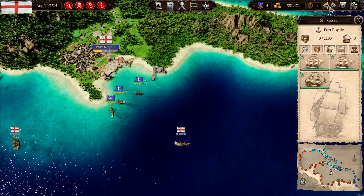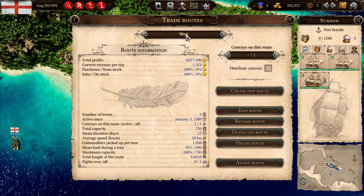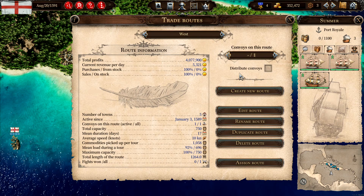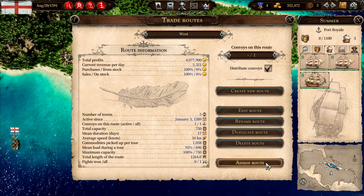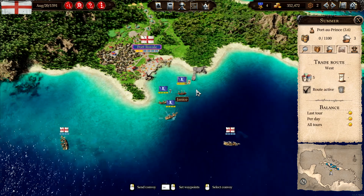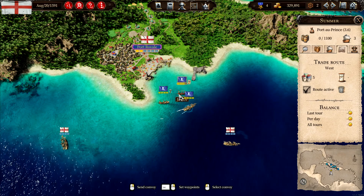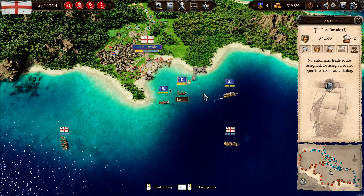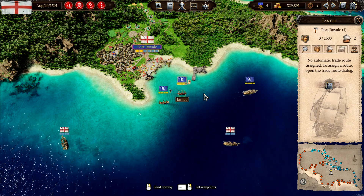Summer is ready. We'll add her to the western route — assign there. And then I think we'll use Yanis for the eastern route.